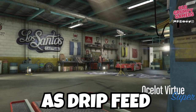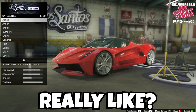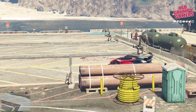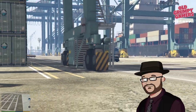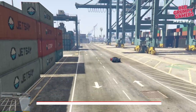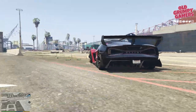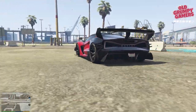The new Virtue has dropped as drip feed content from the LS Drug Wars DLC, so what's it really like? Hi and welcome back, my name's Dan and I'm an old grumpy gamer. A new week and some more drip feed content from Rockstar, with the latest offering from Ocelot — The Virtue — an absolutely bananas electric supercar that is absolutely in no way to be mistaken for a Lotus Evija.